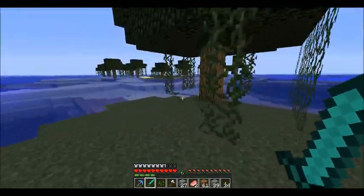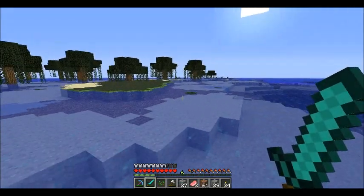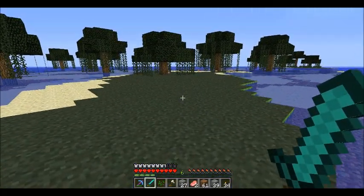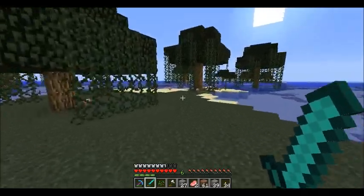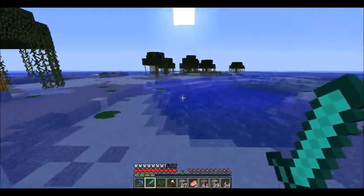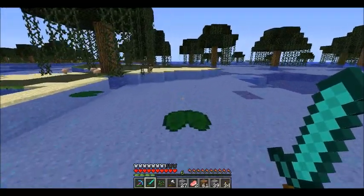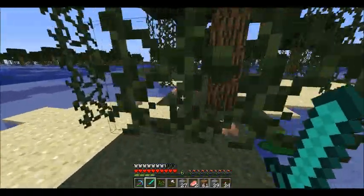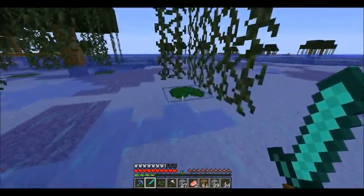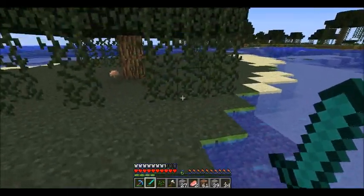I'm actually glad that slimes now spawn in swamps, because slime farms were always a pain to make — that was one of my least favorite things to make. But it's nice that they spawn in swamps now, so hopefully I'll be able to find one and not just run around aimlessly. Might also be able to find a witch's hut — I haven't even seen a witch in normal survival yet, just fighting them in creative. I think that's what Optifine does with the clear water. I'm just talking right now, I've got nothing really. Enough screwing around — I'll be right back.